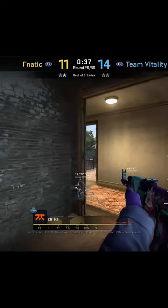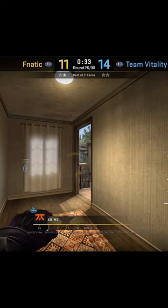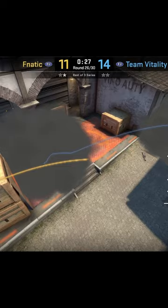The default box flash from abs is currently in meta, ever since I showed the fast way to line up. If abs isn't smoked off, I've seen a lot of pros throw this flash. If you pair this flash with the standard god flash from mid that goes over the balcony towards pit, the CTs have no chance.